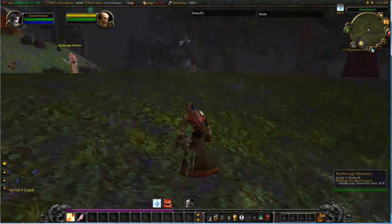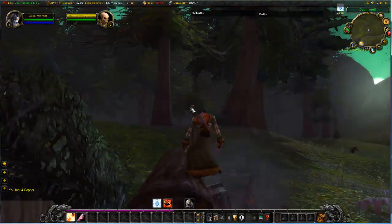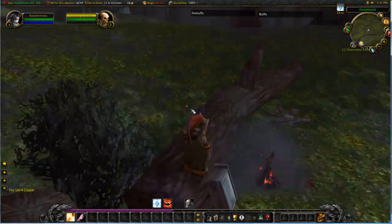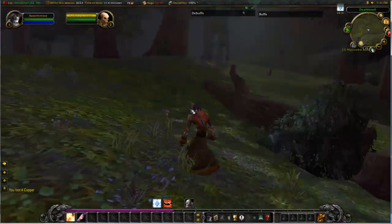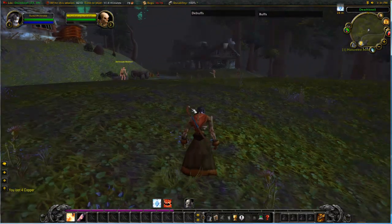Once you pull the skeleton, you quickly run and jump to this. Make sure you stay on the right side of this line here, otherwise he can hit you from the ground. The idea is that he runs to the base of the tree and can't really catch you, so you're safe from any of the damage it deals.